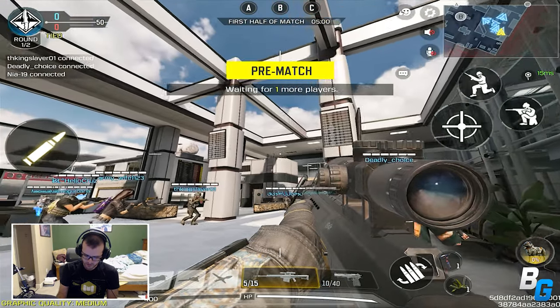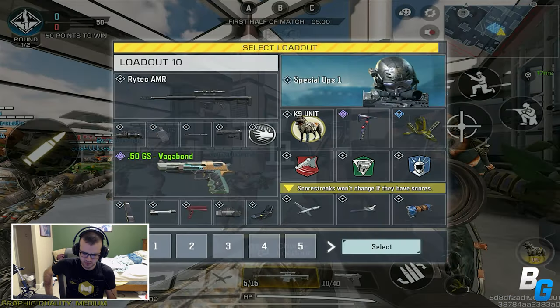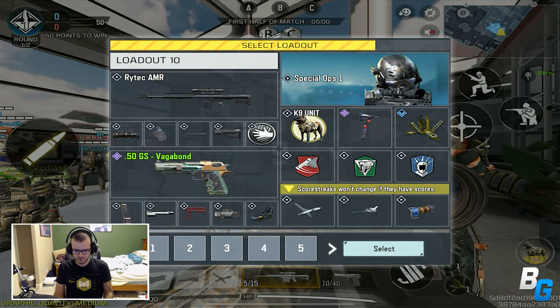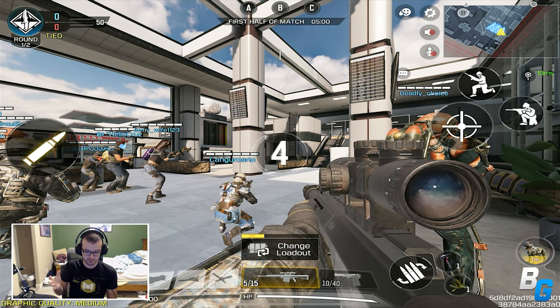Here is the Ritek AMR sniper rifle. It took me about 45 minutes to do all the challenges to get it, and I've maxed out the gun and put all of the ADS reduction attachments that I can put on the gun.